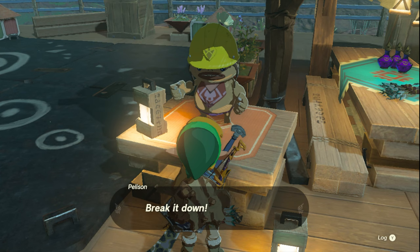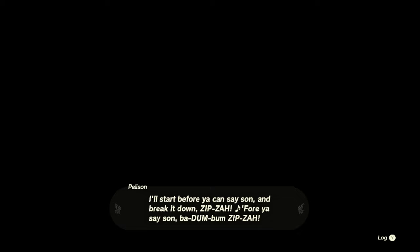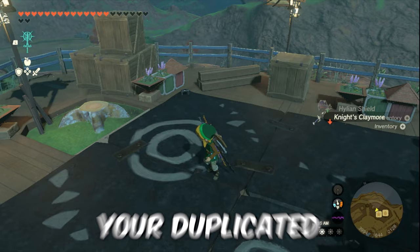Pay him 20 rupees and he will unfuse your weapon. Now you might get your duplicated shield or bow. Easy, huh?